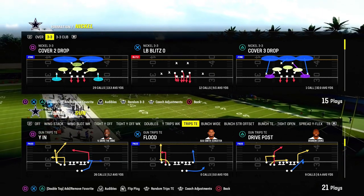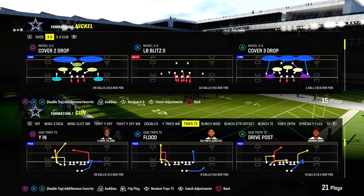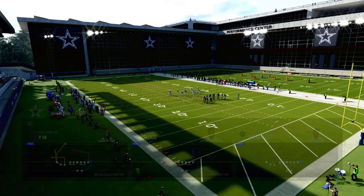I'm going to show you the best Cover 2 beater in Madden 24, and it comes to us out of the New England Patriots playbook or the Packers playbook. We're looking at the trips side in formation, and we're going to be going over the play YN.